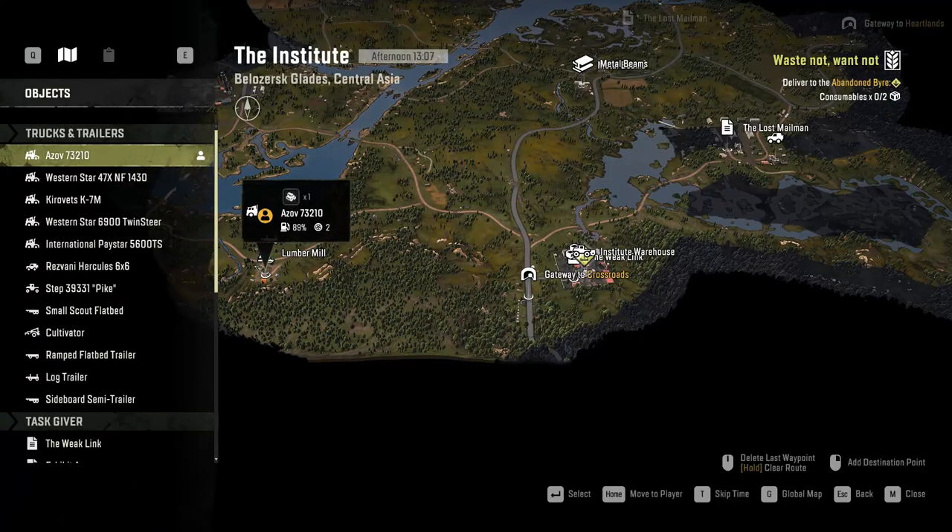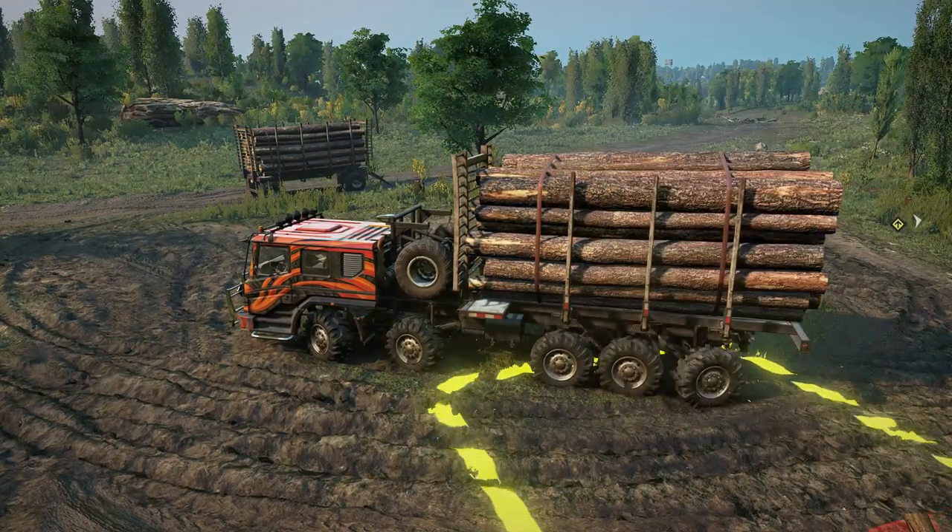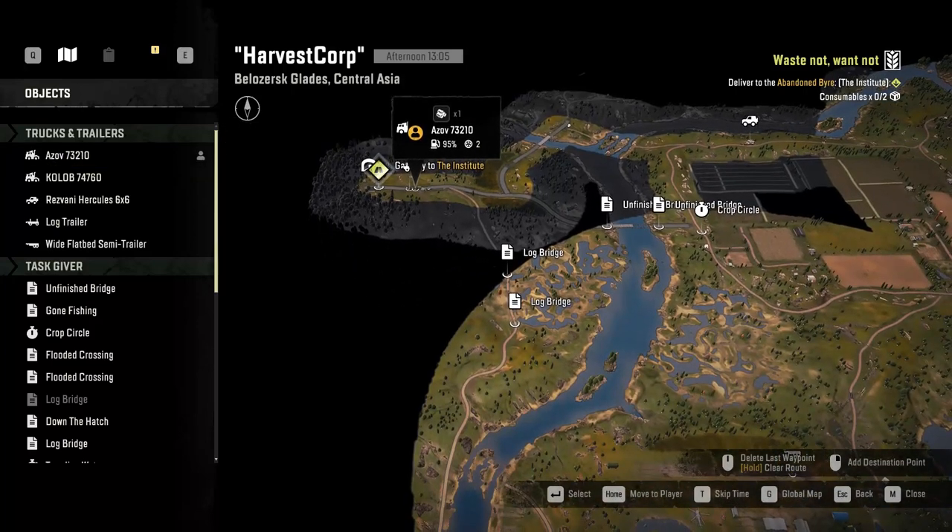For this task you're going to need two sets of medium logs, and we are just to the west of the gateway coming from Crossroads to the Institute. Once you make it through the gateway from the Institute to Harvest Corp, you're going to take the first main road on the right and that'll bring you to Log Bridge.